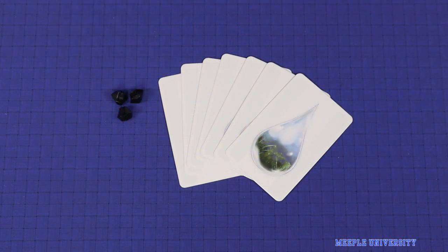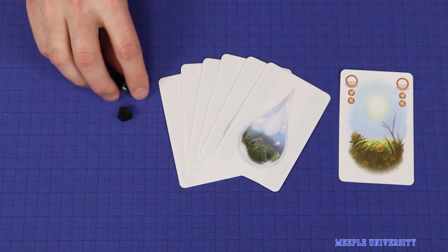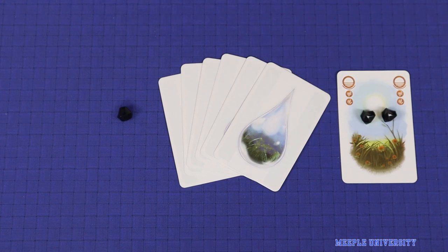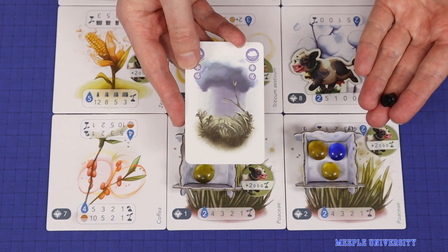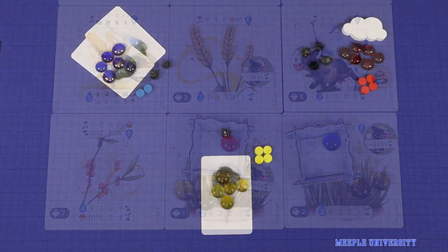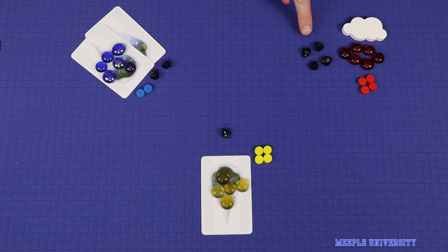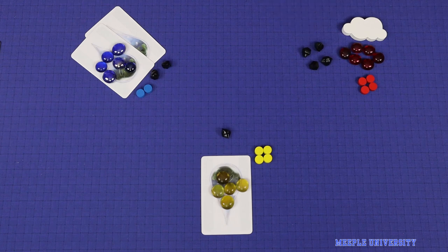And this has three uses. Two methane can be spent as if they were a second card when taking a multiple card action. One methane can be spent to enhance a rain action. And at the end of each round, the player who holds the most methane becomes the climate leader.